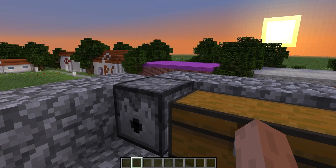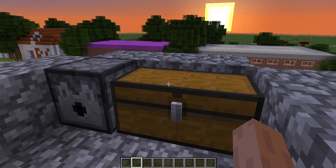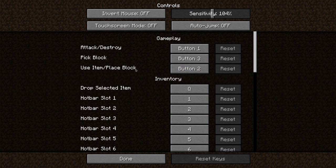If you're using a trackpad like me, since a trackpad doesn't have a wheel, all you have to do is press Escape in the top left of your keyboard, press Options, then go to Controls, then look for Gameplay, then look for Pick Block.